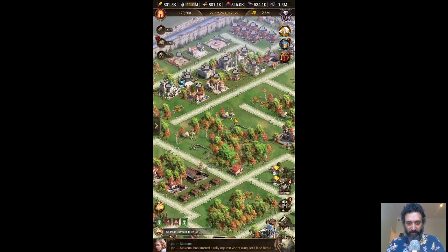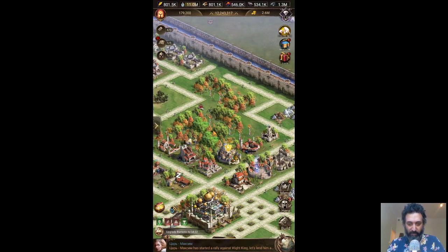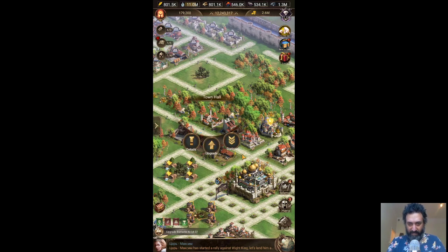I would say if you're focusing on upgrading hero skills, I would probably focus on your orange combat heroes first. Other than that, the Town Hall is pretty simple — you can upgrade it, get more slots, and station people whenever you need to.